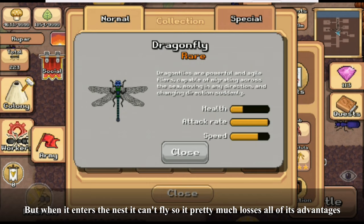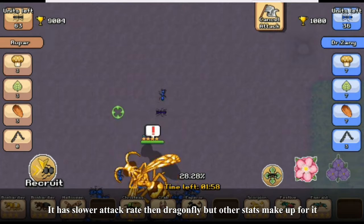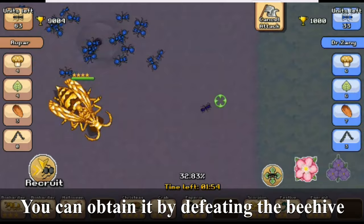The hornet is essentially a stronger dragonfly. It has a slower attack rate than the dragonfly, but its other stats make up for it. You can obtain it by defeating the beehive.